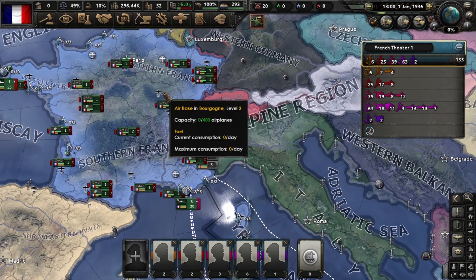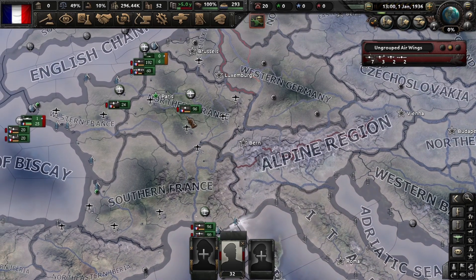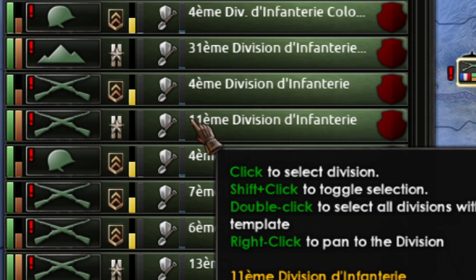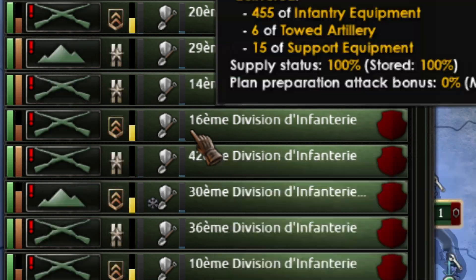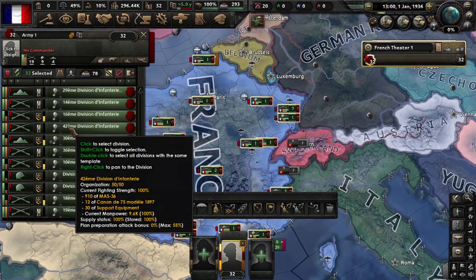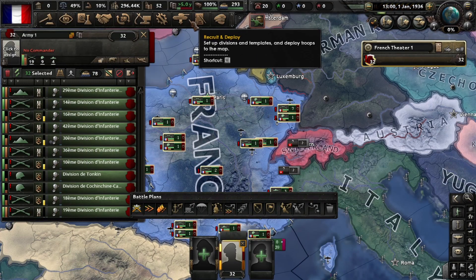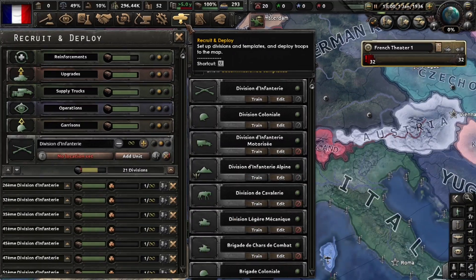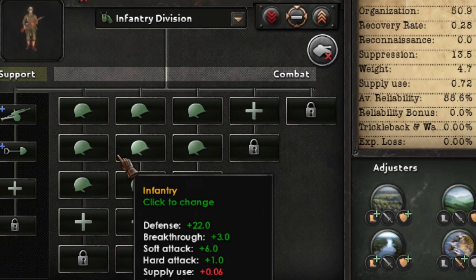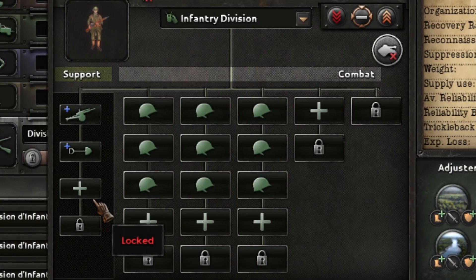I deleted all the templates — all units that are not this one. I created a standard infantry template and removed all the other units, retraining everything to this template. This is the actual template I'm going to use.